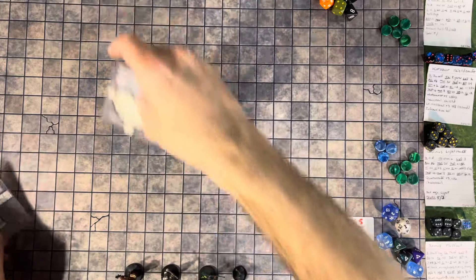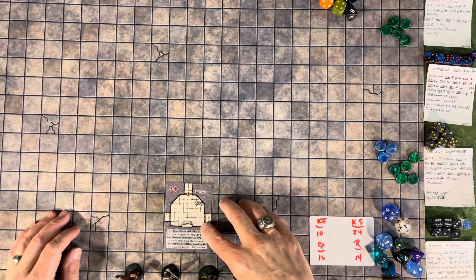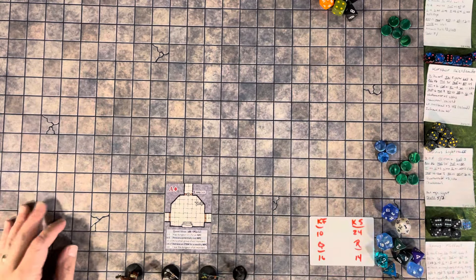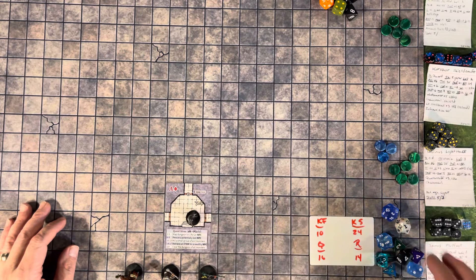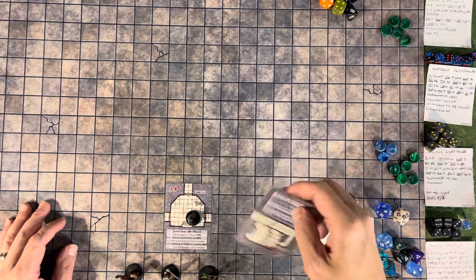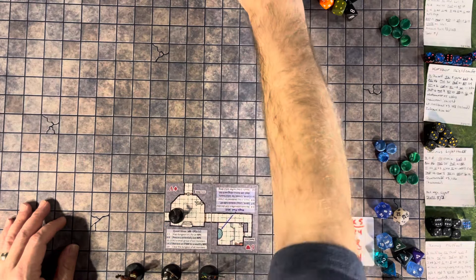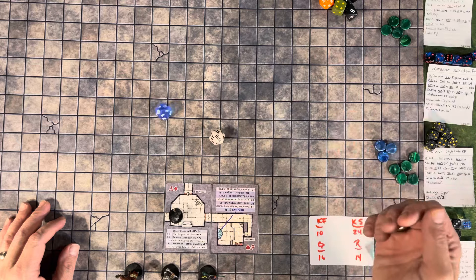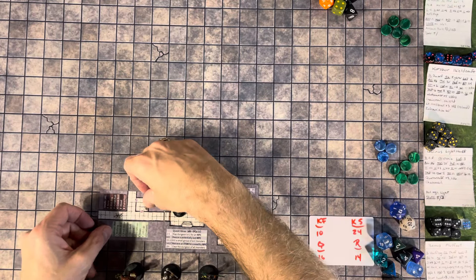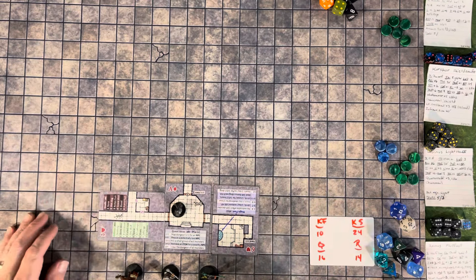We begin on the second level of the delve. There are double doors to the left, double doors to the right, and double doors ahead. Remus checks the one on the right — listens, hears nothing, opens it a crack, and it looks like it goes for a while and turns right. Then he checks the one across the way — listens, hears nothing, opens the door, it's a hallway. Rolling to see if the last area is a dead end... it is not.